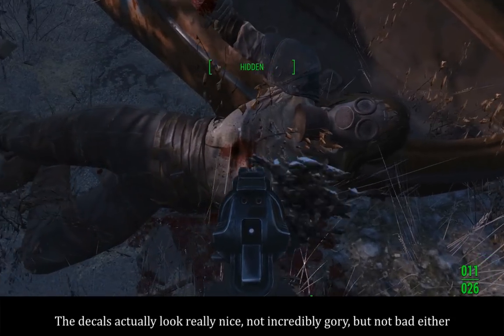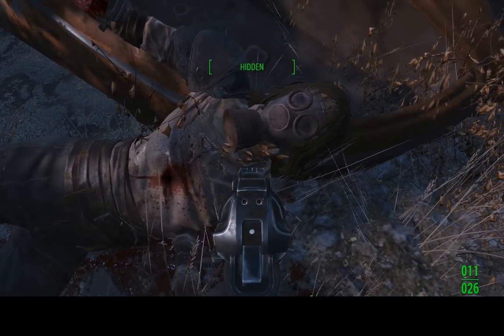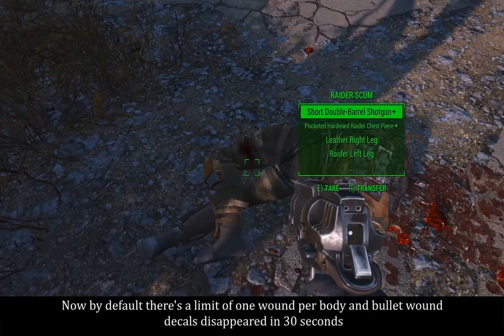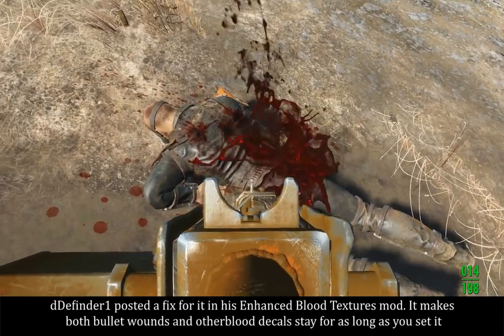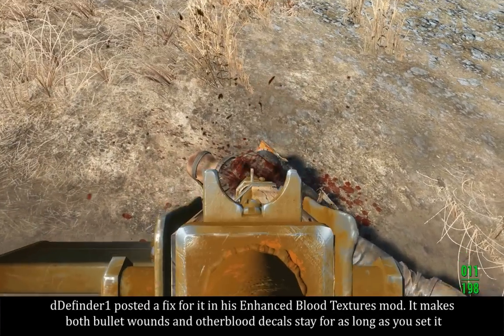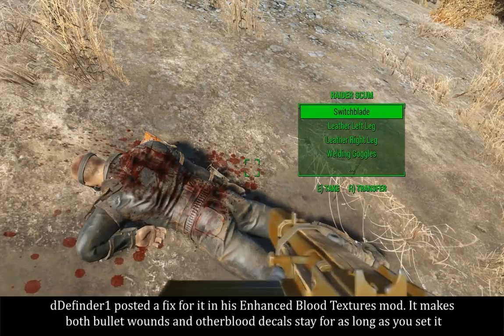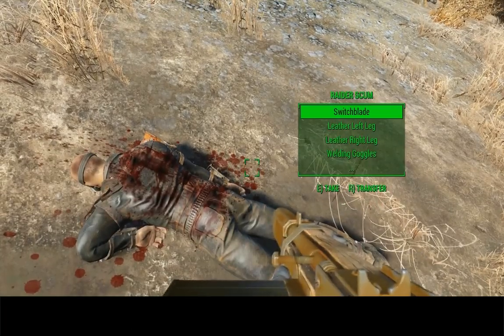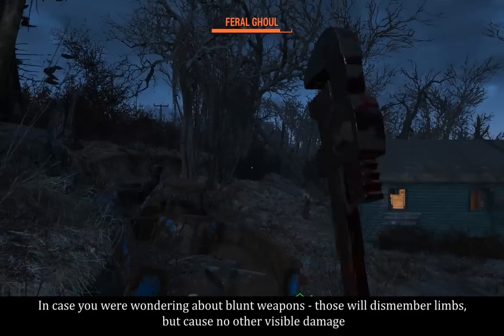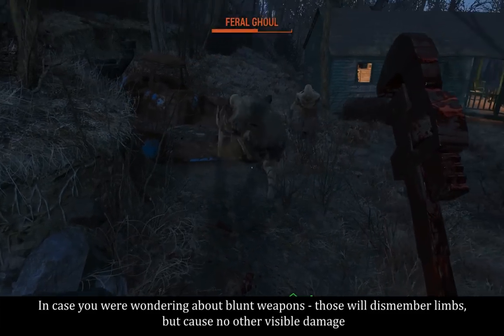The decals actually look really nice — not incredibly gory, but not bad either. By default, there's a limit of one wound per body and bullet wound decals disappear in 30 seconds. The Definder 1 posted a fix for it in his Enhanced Blood Textures mod, which makes both bullet wounds and other blood decals stay for as long as you set it. You can find a link to it in the description below. In case you were wondering about blunt weapons, those will dismember limbs but cause no other visible damage.